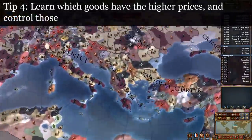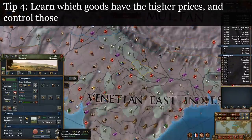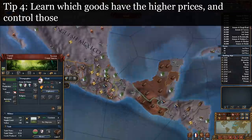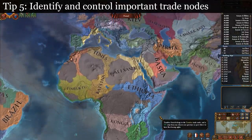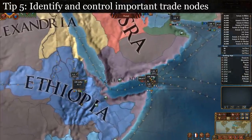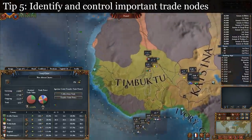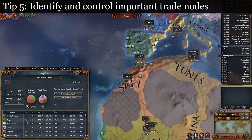Tip 4: learn which goods have the higher prices, then control those. Price levels change throughout the game, but some goods will always be cheap like grain, wool, and fish, while others will be more expensive. The two areas of the world with the highest concentration of expensive goods are South Asia — such as India, Indochina, and Indonesia — and Central America, as in Mexico and the Caribbean. Tip 5: identify and control important nodes. At least in patch 1.19, there are some critical points. The Gulf of Aden is the gateway to Indian trade, deciding whether that trade goes to the eastern Mediterranean or gets flung around Africa to Western Europe. Likewise, the Ivory Coast is the critical link where all Asian trade picks a Western European node to go to. It can sometimes be worth controlling these even if you don't have Asian colonies — by redirecting trade from the Ivory Coast, you can make your enemies do all the work getting value there, then siphon a good chunk into your own coffers.